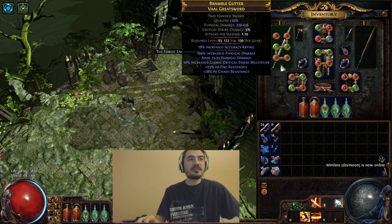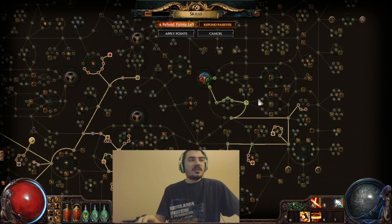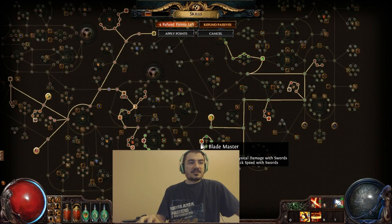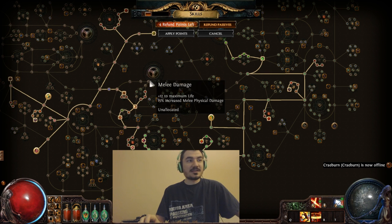I am a sword build using a pretty good sword - it gets a lot better than this, but it can be pretty difficult to get a sword that good. The reason I chose Ranger is because Ranger gets a lot of sword nodes, and the sword nodes are really important for Spectral Throw because they provide increased physical damage.